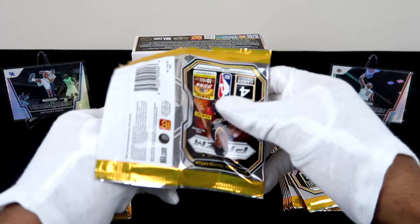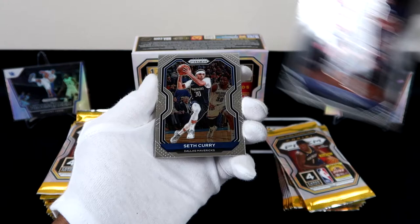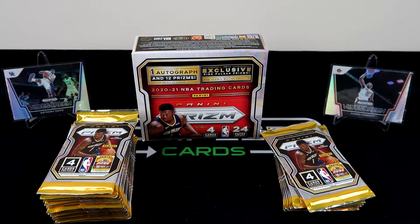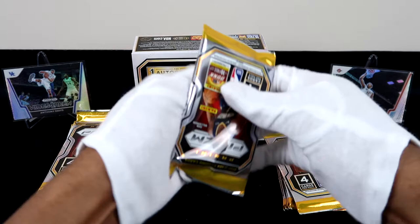We are two for two with their boxes. We did open up their choice box, and then we have an emergent Denny and then the Zeke Nagy — two rookie cards. They are passing the test. I opened up a choice box on the channel — that was also a box I got from Blowout Cards and it was a pretty good hit there as well.